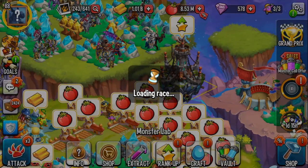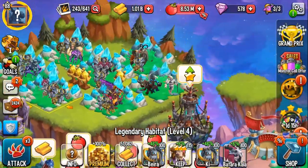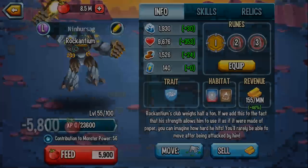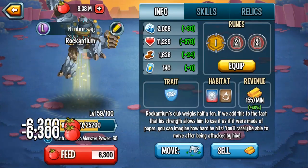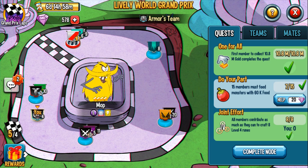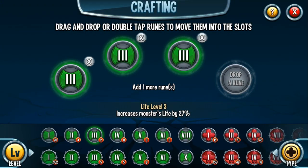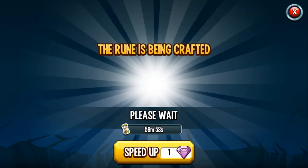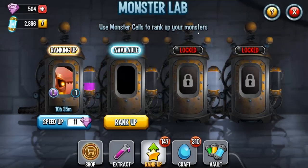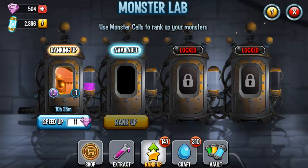Let's check how we're doing on the Grand Prix. '15 members must feed monsters with 60k' — easy enough. Let me find a monster to feed, make sure you have food ready. Good — and look at the bottom: 'all members contribute as much as they can to craft eight level four runes.' Like I said, I usually like to have something ready. By the way, for rune nodes it's not a bad idea to just skip instead of waiting one hour — especially if all your teammates are willing to pitch in a gem, that's a pretty good idea.